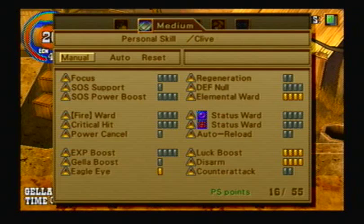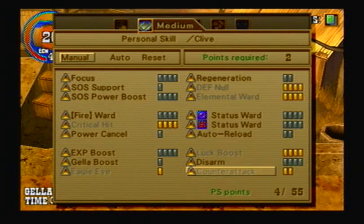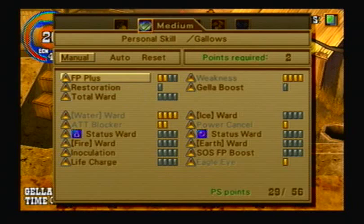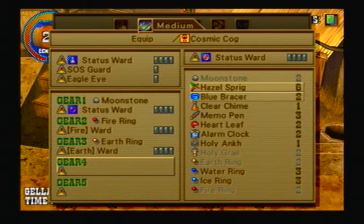I like Critical Hit. We don't need Counter Attack anymore. We'll solve the level problem soon enough. Weakness Boost, definitely need. Let's get FP+. Virginia cannot be immune to water, and neither can Jet right now, so what we're going to do is equip a Water Ring on Cosmic Cog and a Water Ring on Hope Shard.